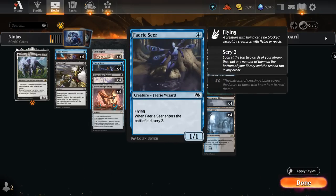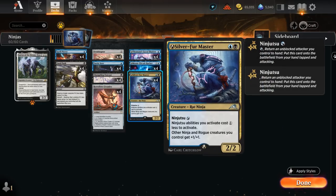Fairy Seer is another Ninjutsu enabler. As a 1/1 Flyer, it's likely to go unblocked, so we can pick it back up with Ninjutsu. When it enters we get to Scry 2, helping set up our next draw steps, and by picking it up and replaying it we get to Scry 2 once again. The only drawback is that it's not a Ninja or Rogue, so it does not get pumped by our Silver Fur Master.